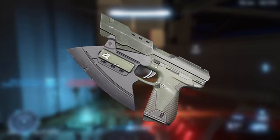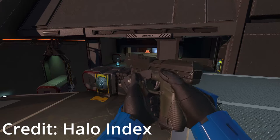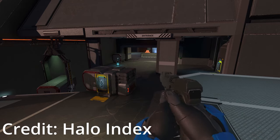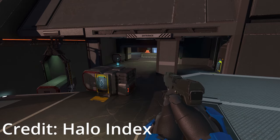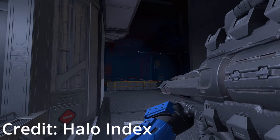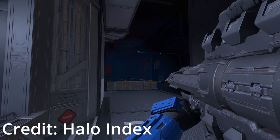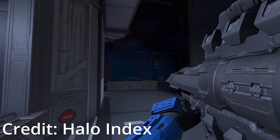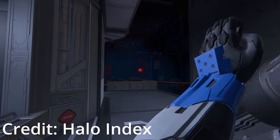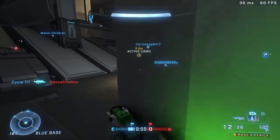Next is the Vicious Sidekick, a weapon model for the Sidekick with a giant blade so you can stab people with it — I like this one as well. The last weapon model is the Vicious Spanker, which also has a blade and some serrated edges along the barrel. I really love seeing weapon models in Halo — being able to customize your weapons is awesome.